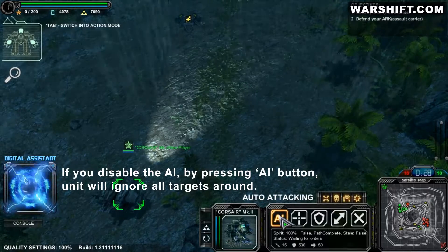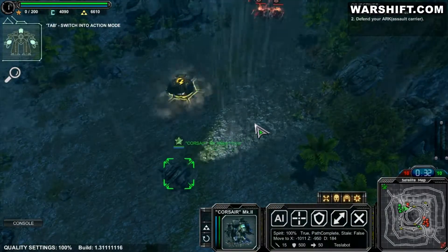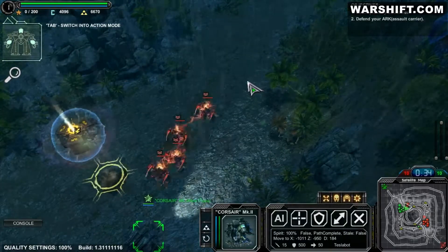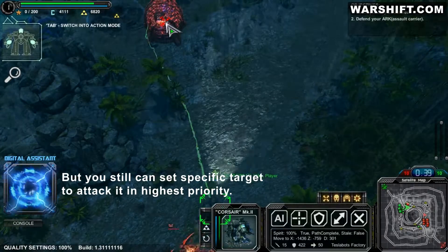If you disable the AI by left-clicking on this button, the unit's AI ends. But you still can set a specific target to attack it.